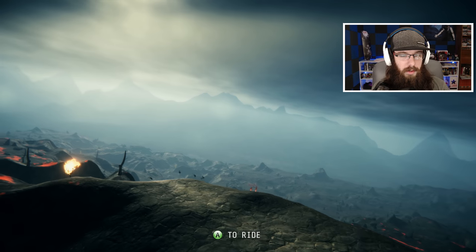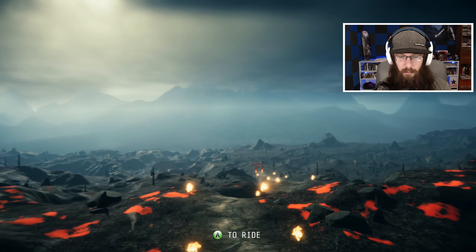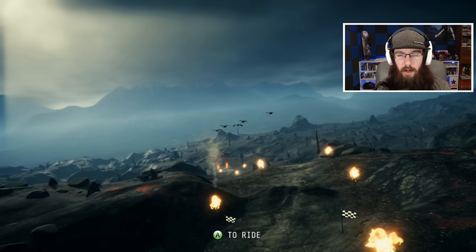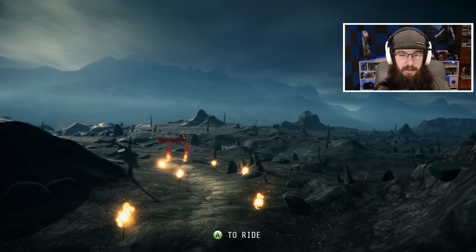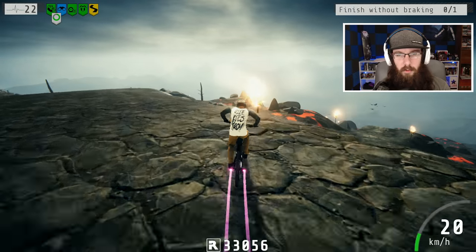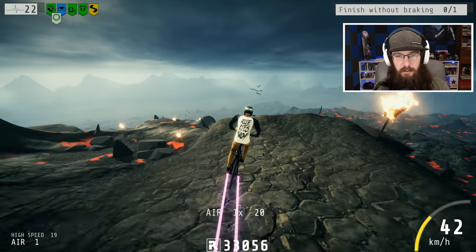The only thing I don't like about the volcano level is the track sort of blends in with the rest of the environment, so it gets confusing on where you need to go. I wish there were more stunts instead of tectonics — I wish they would have had like some volcano-type ramps or something like that.